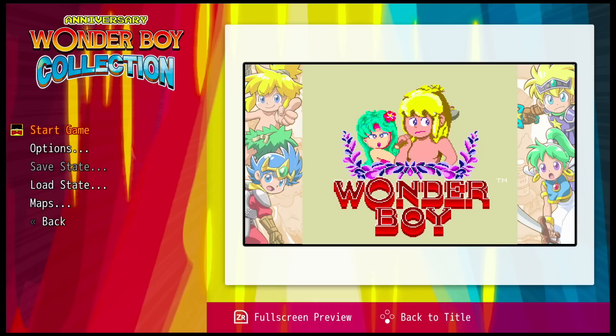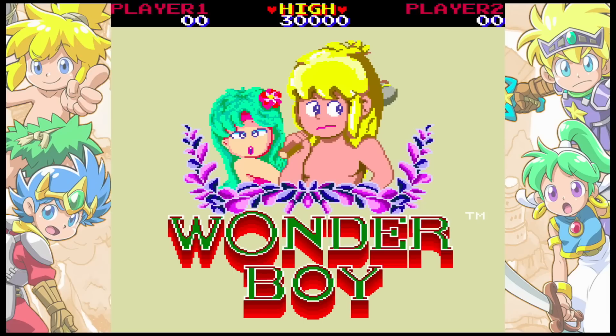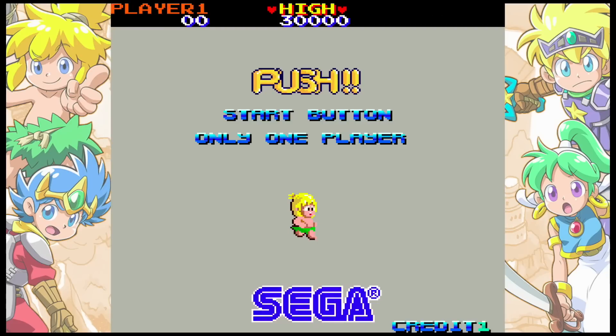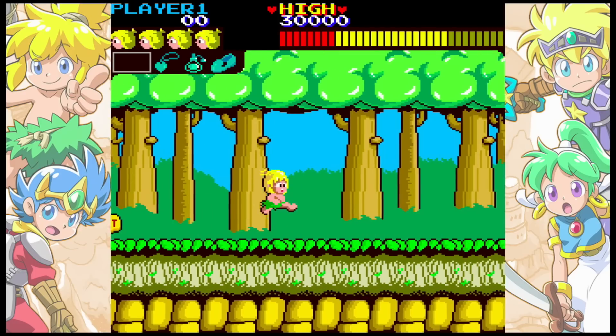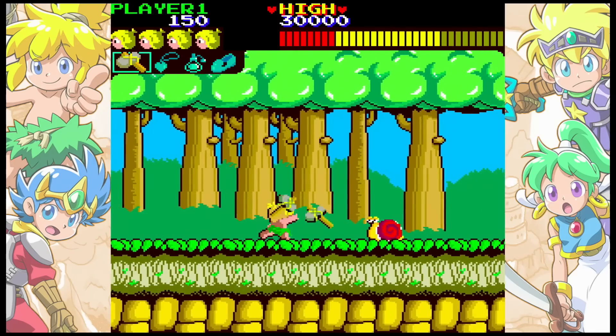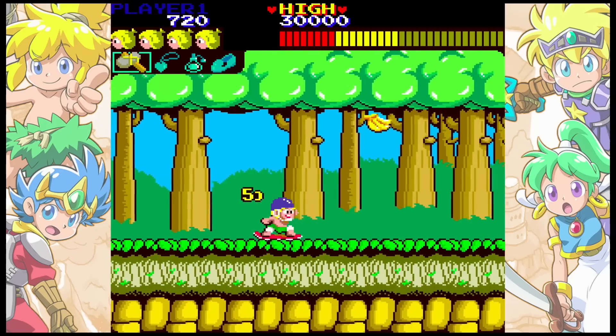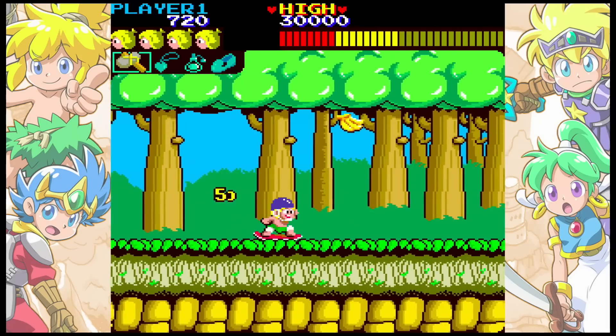Since we have the arcade version, there's also an Insert Coin button — you just hit your L3 and you're on your way. This is the arcade version of Wonder Boy. Love the pixels, love the sounds — it's all very well put together. With every game in this collection, you also have a Rewind feature, so you can rewind whenever you need to.